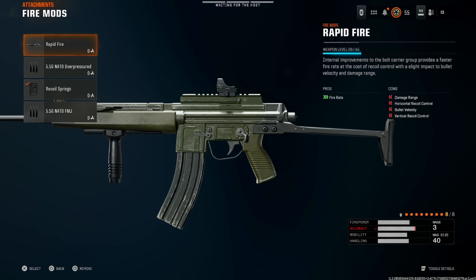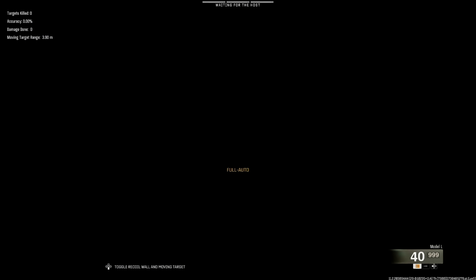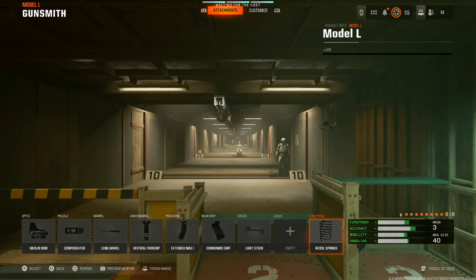Then we're going with recoil springs. Rapid fire would also be fine, but recoil springs is the move for the least amount of recoil possible. Let me show you guys — this thing literally does not move. It's an absolute broken weapon.